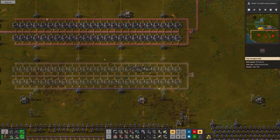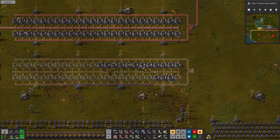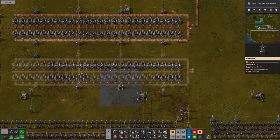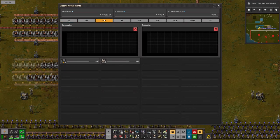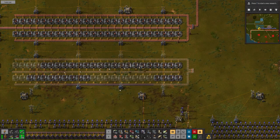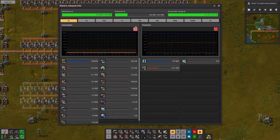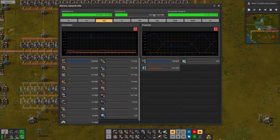It looks like I've got enough electric furnaces. And how's my power doing? It's at zero because we're not connected. Let's check this one — 100 megawatts.